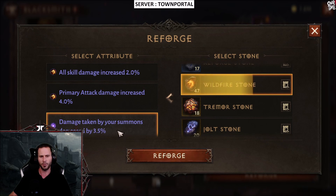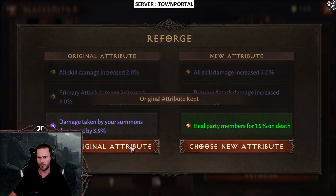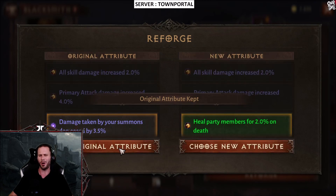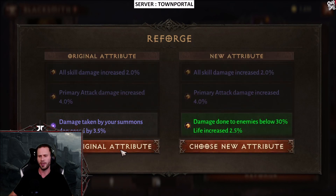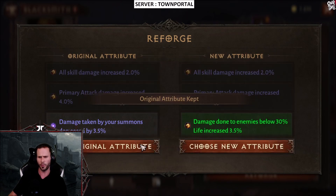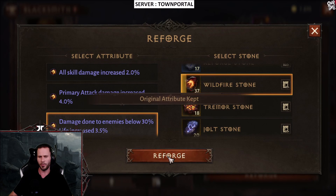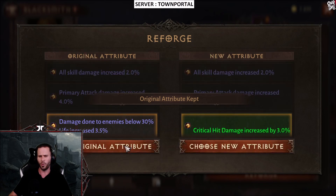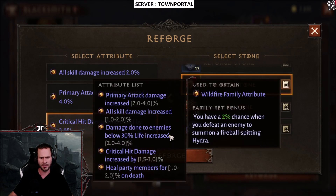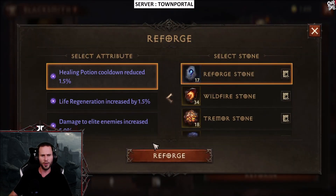Primary attack damage four percent — that's what we needed. Now we just need another four percent on the final one. It just keeps giving me heal party members. Damage at 2.5 percent, we need that to be four percent. What does crit damage go up to? I believe that's four percent as well. We got 3.5 percent — do we want to go for four percent? Crit damage is three percent max, so we're just going to keep the three percent. We now have the Wildfire set.